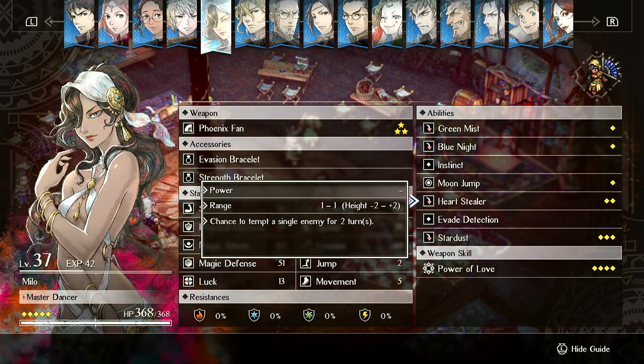Heart Stealer has a chance to Tempt an enemy for two turns. Tempt is a crowd control ability that makes an enemy an ally for two turns; when they get hit there's a chance it ends - roughly 30 to 50%. Generally using Heart Stealer on an isolated enemy, or like an enemy archer on high ground, is extremely useful because you just get an archer for two turns that shoots things for you, and it also prevents it from shooting her.